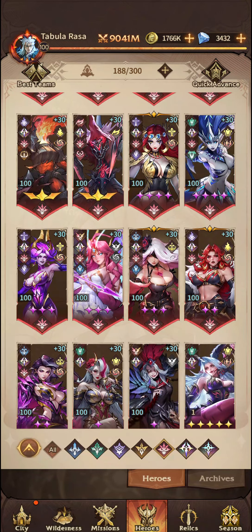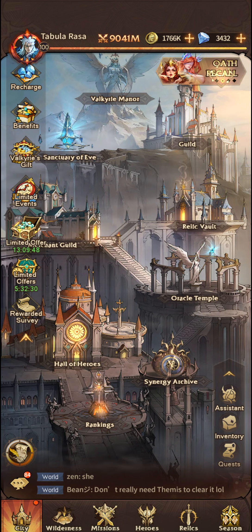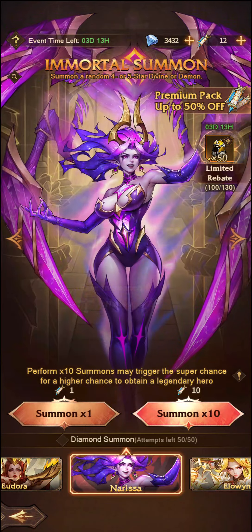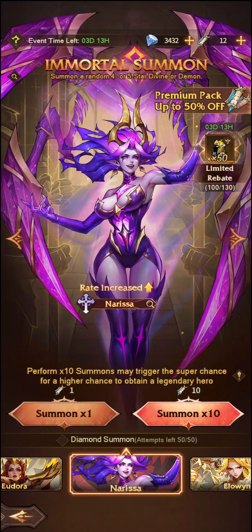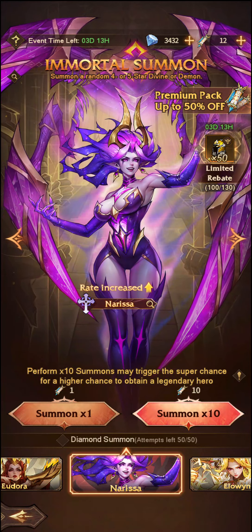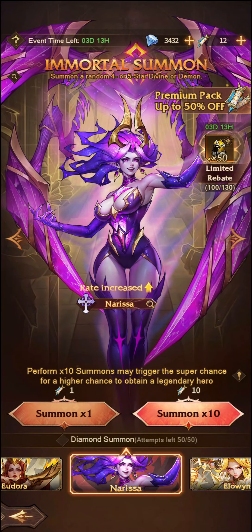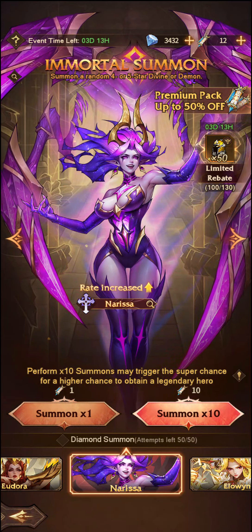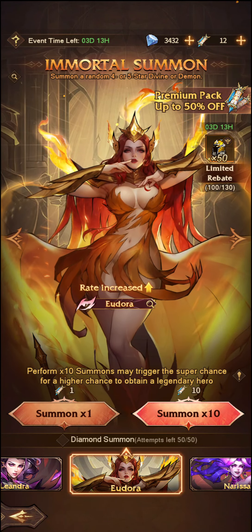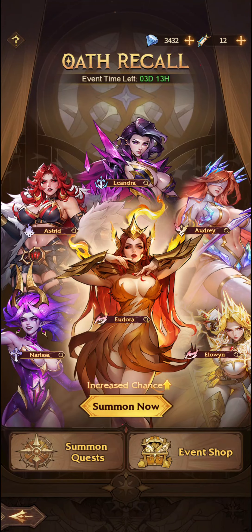The next person on the list is Nerissa. Nerissa is available only currently through the Oath Recall. If we go into Oath Recall, I can have a summon for Nerissa, but I wouldn't suggest it. I think she does come naturally through the various different summoning methods, and she will be added to the Oracle Shop as well. I love this unit, but I wouldn't summon on this banner because there are other units you want to summon on - specifically Eudora, and potentially Audrey as well.